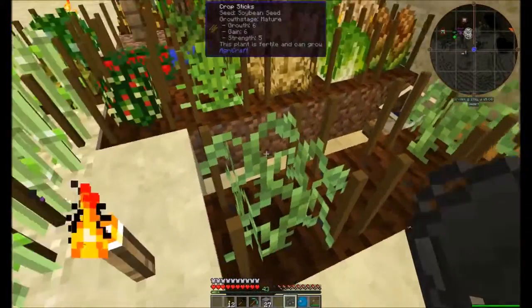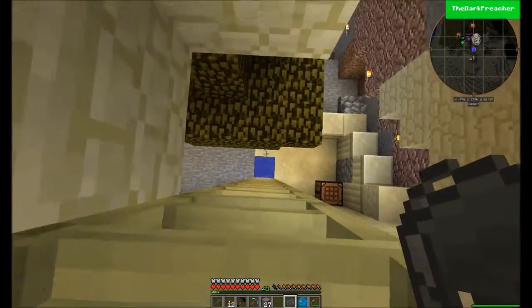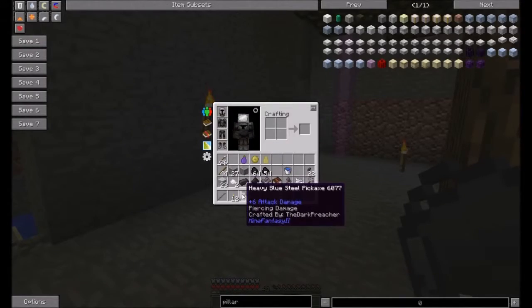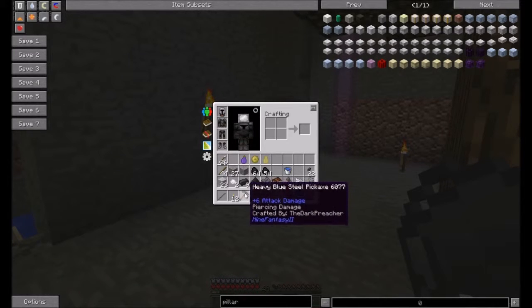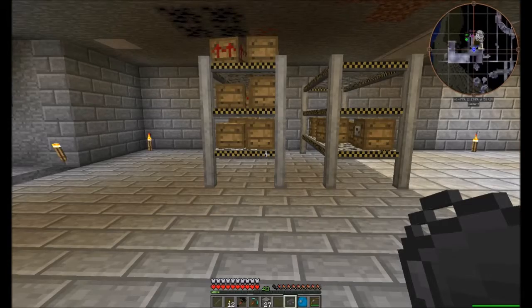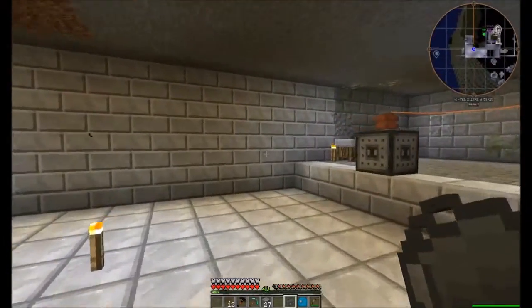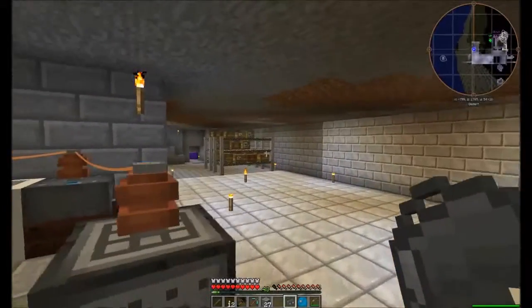Still working on 10-10-10 soybeans. If you can tell by my hotbar, I don't have blue steel yet - this is a black steel pickaxe, a heavy black steel pickaxe. The name is wrong. I've been working on black steel stuff. I've opened up this area and moved most of my basic ore processing and crafting stuff down here to be closer to my supplies.